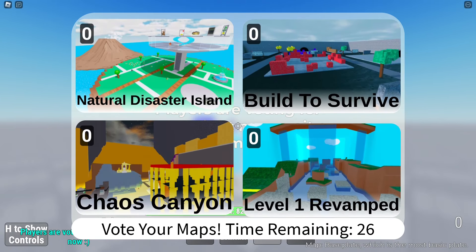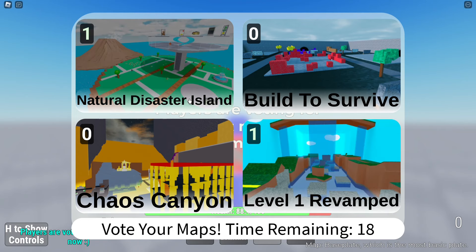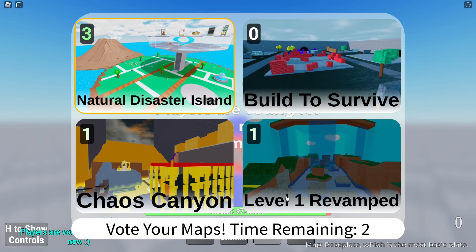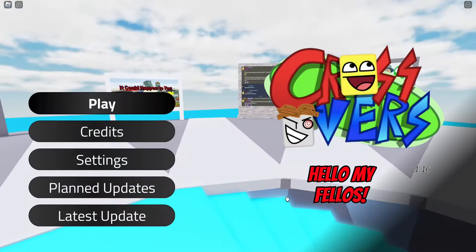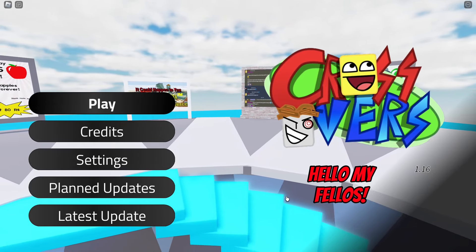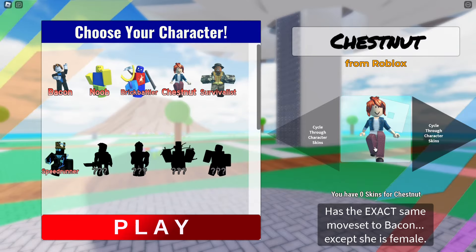I hate the double tap, I'm not even gonna lie. Oh, we got different maps - is that Natural Disaster Island? Look at all these old games, man. That's so cool. I have a hard time muscle-memorizing my moveset here because you have two different sets of moves. At least block is set, so I can remember that. But my dash is so weird because I can only dash forward. I hate the sprinting too because it's not shift as it should be.